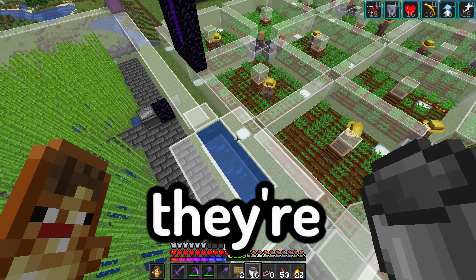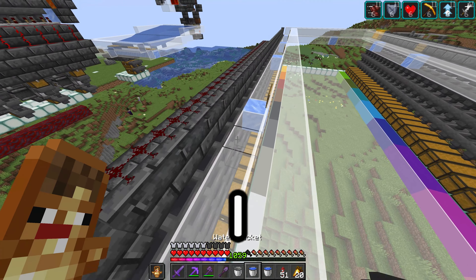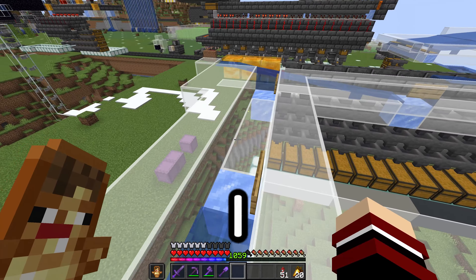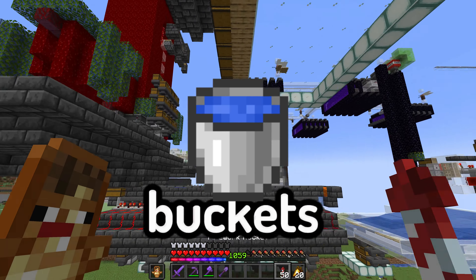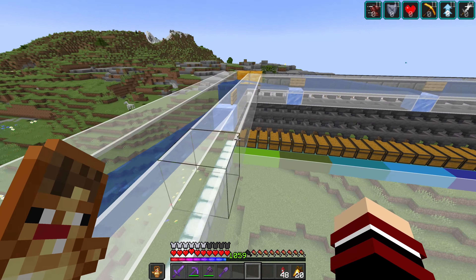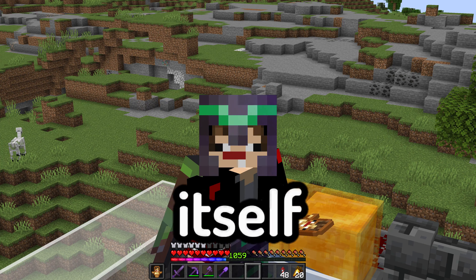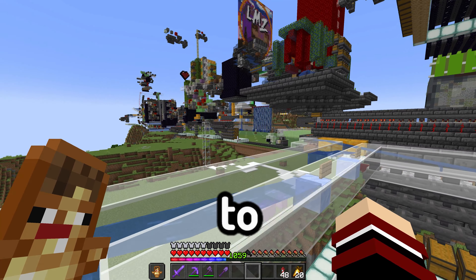I'm going to put most of this stuff in here and grab my water buckets — well, they're buckets, but now they're water buckets because I just need to start placing water. I literally just needed one more water bucket and there we go. Now the item sorting is very big but the concrete farm itself is so small.